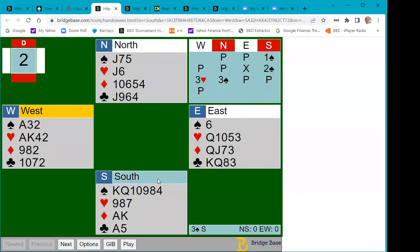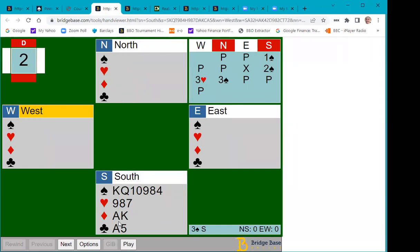Let's have a look at another hand, from South's point of view. It goes pass, pass, one spade, pass, pass, double for takeout. I'd be happy to bid two spades here, even though my partner is very weak — they couldn't find a response to my one spade. Then it goes three hearts, three spades — North has got something for me in spades — and that ends the auction. We can also look at this from West's defensive point of view.